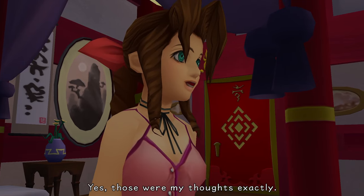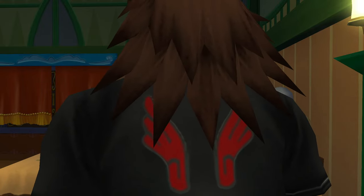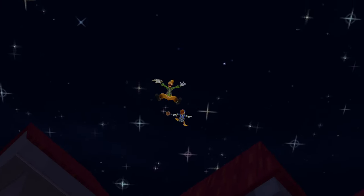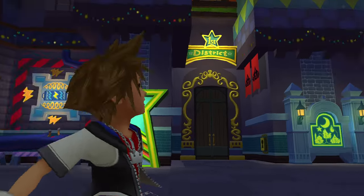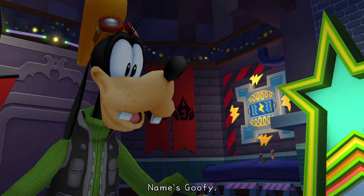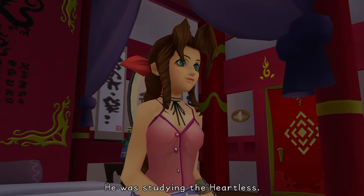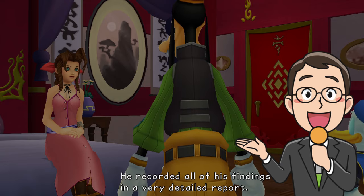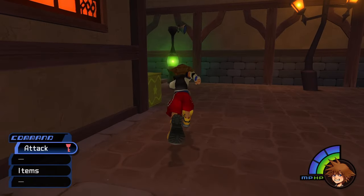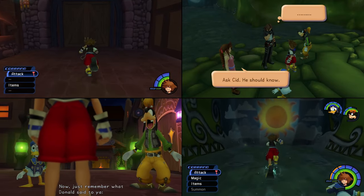Characters like Yuffie, Aerith, Cid, and Squall — that's Leon, I mean, Leon. I should mention as well that it's here that we get to meet our two new friends and the first of many Disney characters, Donald the Mage and Goofy the Soldier, both of whom know just about as much of what's going on as we do. But I'm getting ahead of myself here. Seeing as this is the pseudo-hub world for the entire game, there are going to be plenty of times where we are forced to come back to Traverse Town to progress the story, so in this video we'll be going in order of the progression of the game.